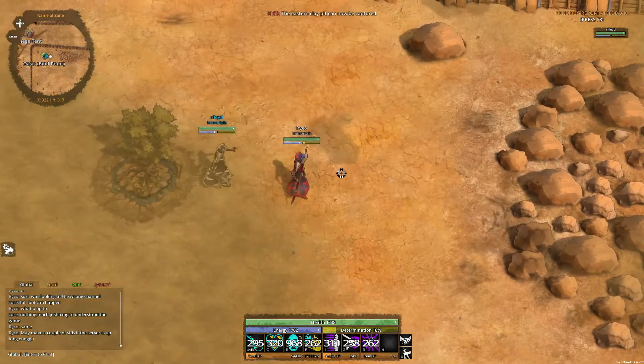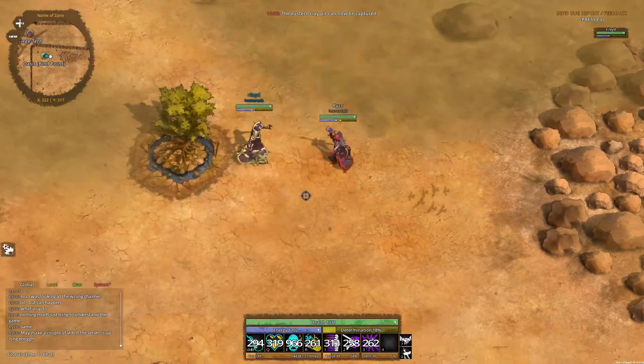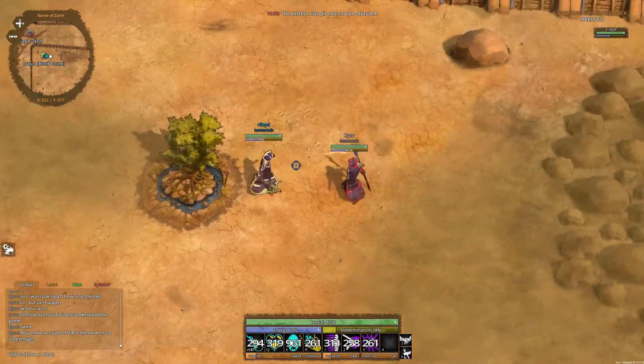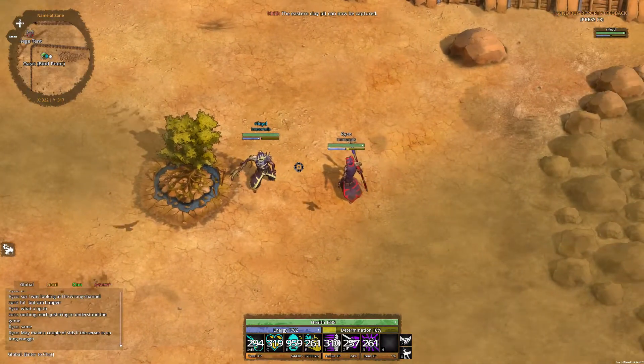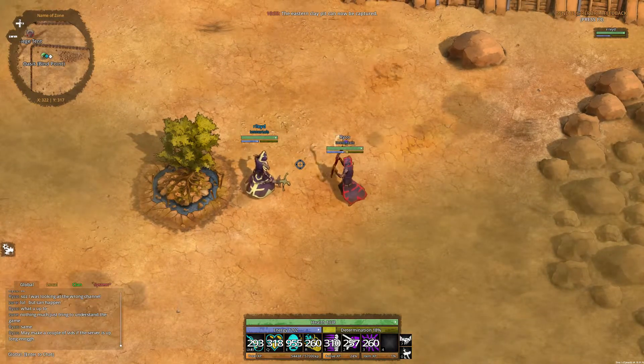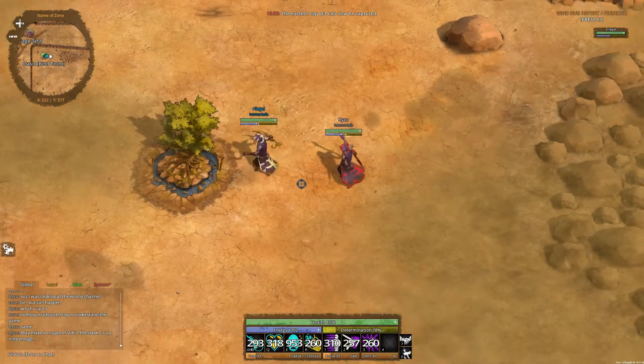I'm also using the Tier IX staff. I'm just going to spin around and give you a bit of a fashion show, as is Riley on the left-hand side. You can see it's the same model at the moment, but very different and very distinct colour variations.